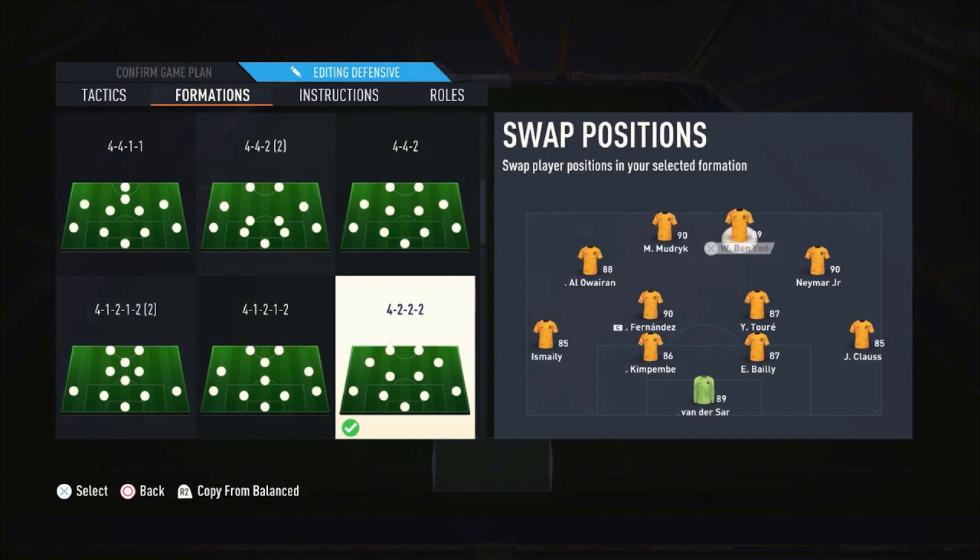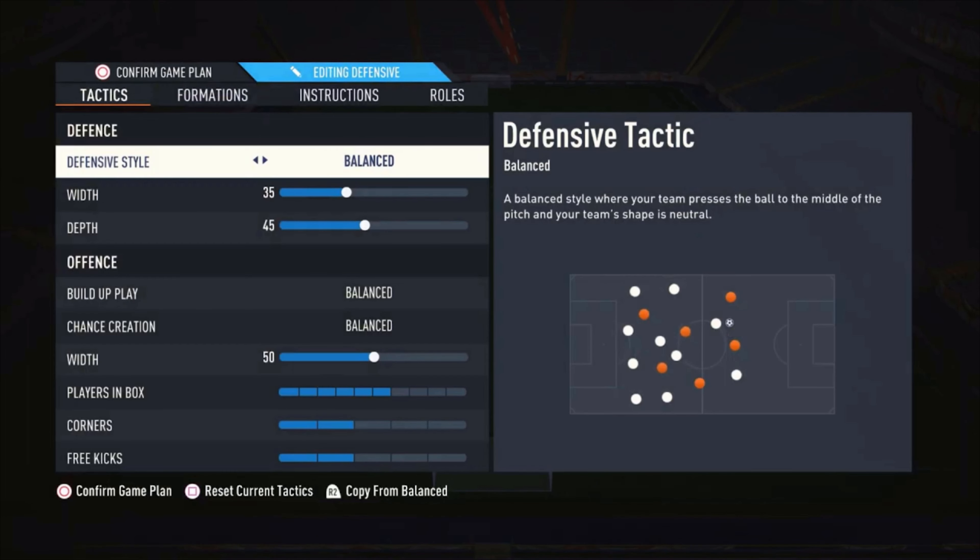What about the 4-2-2-2 formation? This is the lineup I'm using: Mudryk and Alloa Wyron Mangeter as strikers, Neymar as right CAM, Touré and Fernandez as central midfielders. In defense: Ikembaye as center back, Klaas as right back, and Mightyy on the left side. These are the tactics I'm using from the beginning of the match: balanced defensive style with 35 depth, 45 build-up balance, chance creation balance.